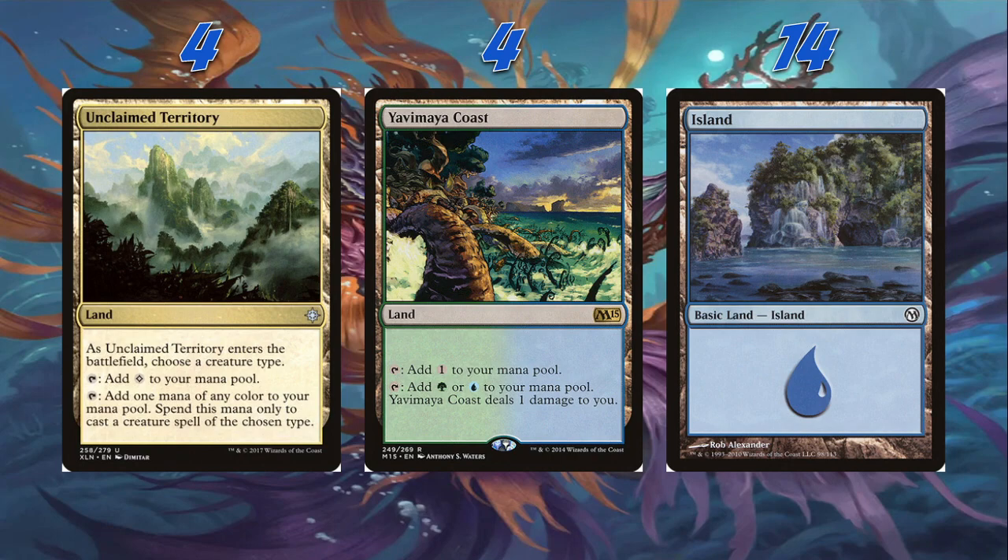Our land base is pretty simple. We're playing four Unclaimed Territory — as it enters the battlefield, choose a creature type; we can tap it for colorless or tap it for one mana of any color to cast a creature spell of the chosen type. I do know that Unclaimed Territory is strictly worse than Secluded Courtyard, but in this deck we don't have any activated abilities that require mana, and the Unclaimed Territories are way cheaper on the budget. Then we're playing four Yavimaya Coast — we can tap it for colorless, or tap it for a green or blue mana and deal one damage to us. It's an untapped dual land, and we only need the one green for Merfolk Mistbinder, so eight green sources should be enough.